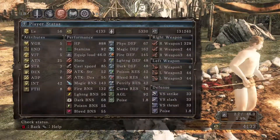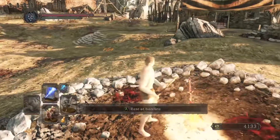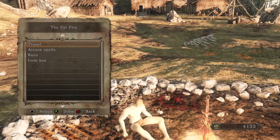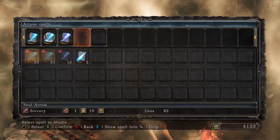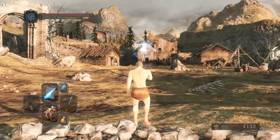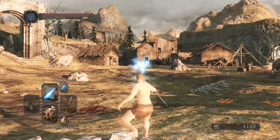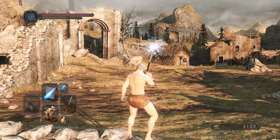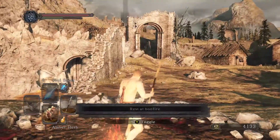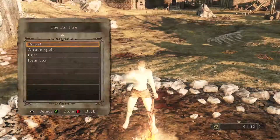My soul memory is only 131,000 at this point — you should be more than that on average. But look — there you go: two soul spears. One of two of the greatest spells in the game. Soul spear does take a little while to cast, but if you can build that distance between you and the boss it will do quite a bit of damage.